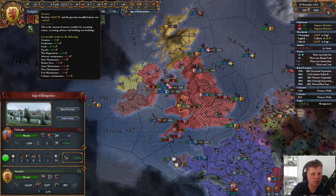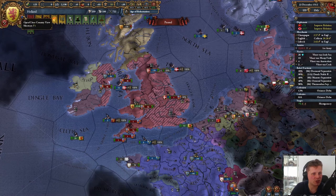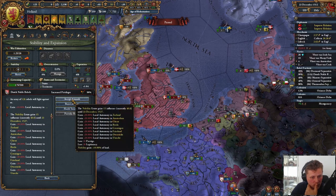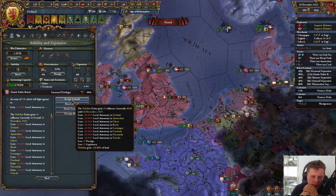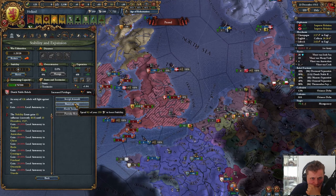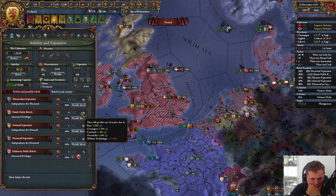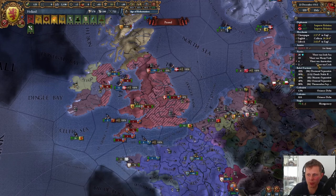I need more cannons. I'm happy to see that my economy is improving. Having that low legitimacy didn't help, and the Dutch nobles are still being pricks. What is it that you want? They would gain another 10%. The stability is definitely something — actually we have peaced out with them, so let's get another stability. That's 2 stability — will this now die out?